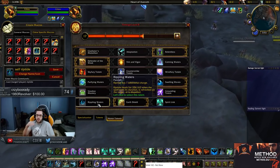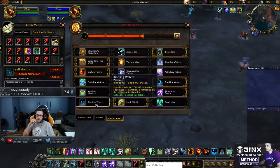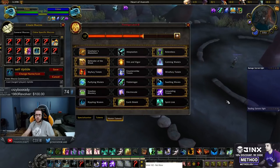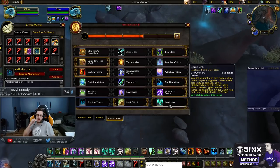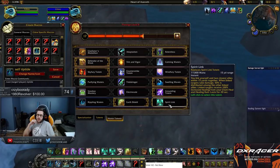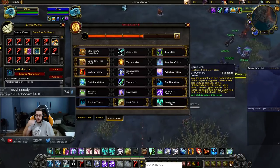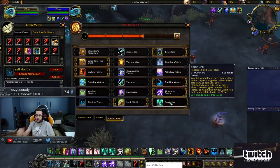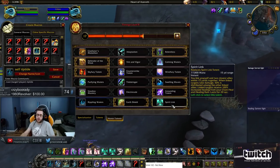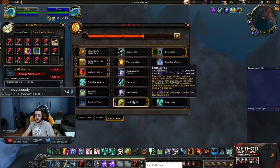For this last talent choice, pretty standard — just going to take Urshio most of the time. Rippling Waters used to work but it doesn't anymore — I would not recommend it. Spirit Link still has a place if you're playing a really CC-heavy comp. I don't really like Spirit Link if I have melee DPS on my team because they're always running away from me. The only time I've liked Spirit Link is playing Boomkin or Shadow Priest against Thug Cleave, which is Hunter Rogue. Urshio is going to be your bread and butter — 10% damage reduction, recently nerfed, but still really, really powerful.